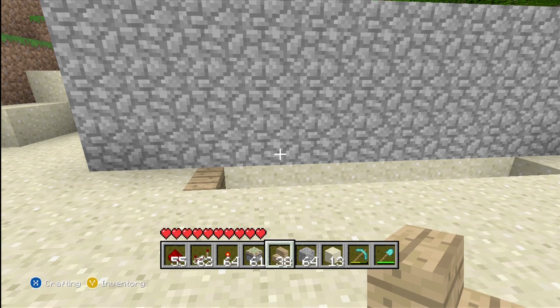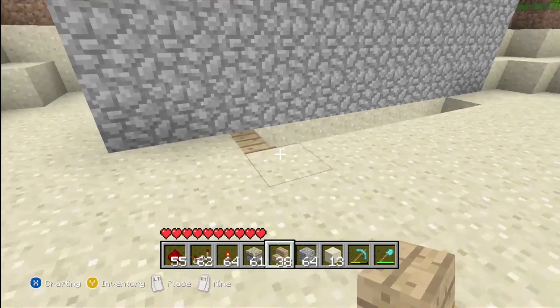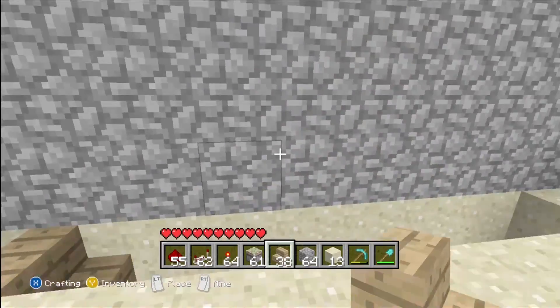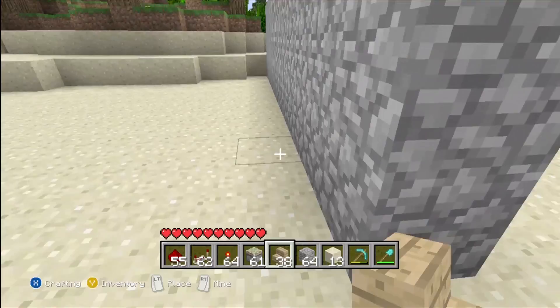Hey, what's up guys, this is DMS Snipes. Today I'm going to be showing you how to make a secret staircase using pistons. I already have a lot of it set up — the stair is set up, and this is a wall acting like a wall in your house, and the redstone wiring is going to go behind it.